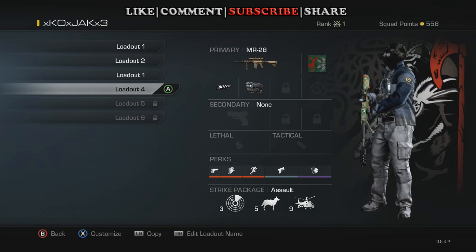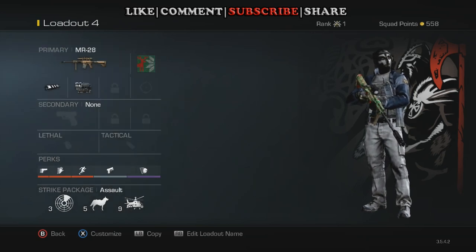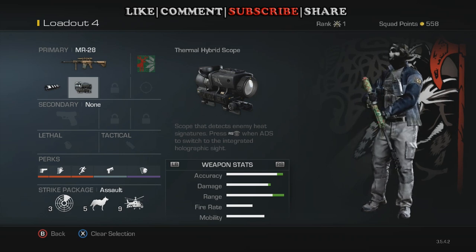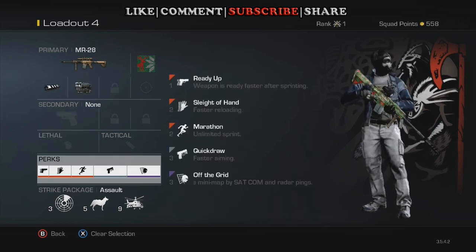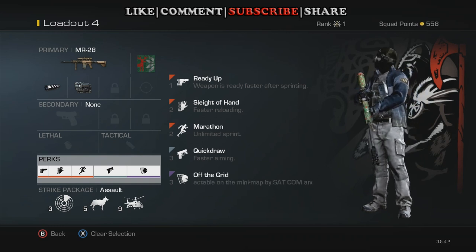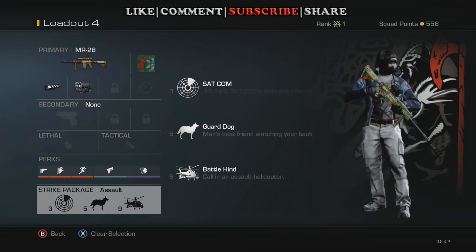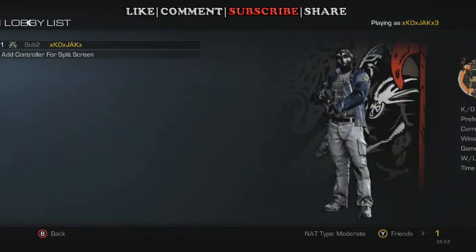I haven't been interested in marksman rifles but I switched over to the MR28 to try it out. I've got the muzzle brake and thermal hybrid scope on there and I've really enjoyed it — I've done quite well with it, especially on Stonehaven, that's where I use it the most. Perks are set up similar to my other classes so I can run and gun, and I do the assault package so I can have the wolf and the Battle Hind. I don't always want to run Specialist.